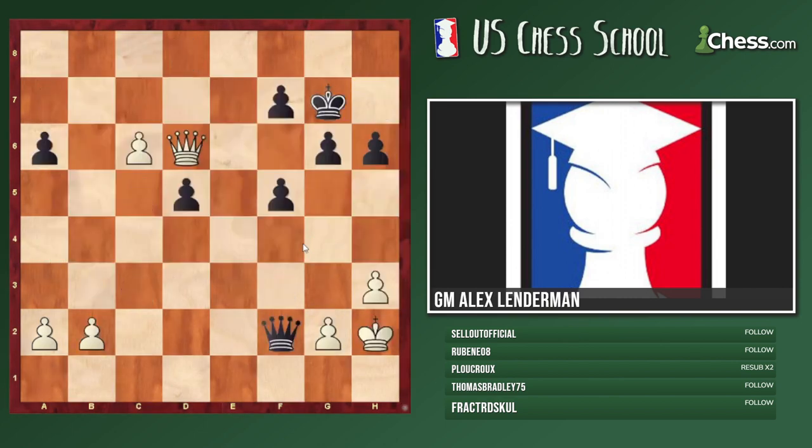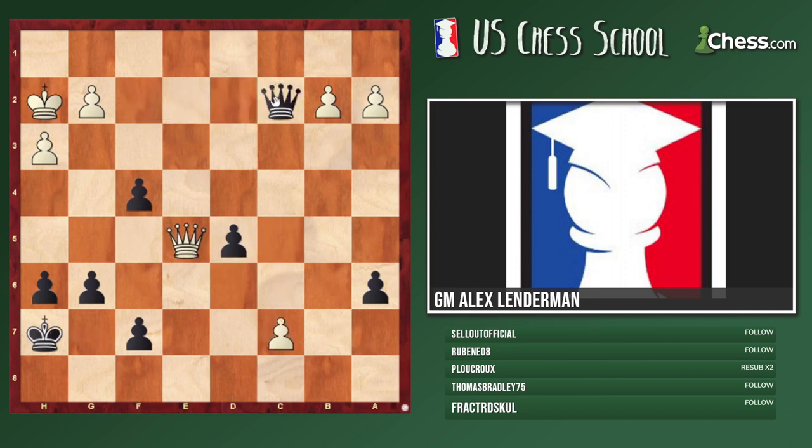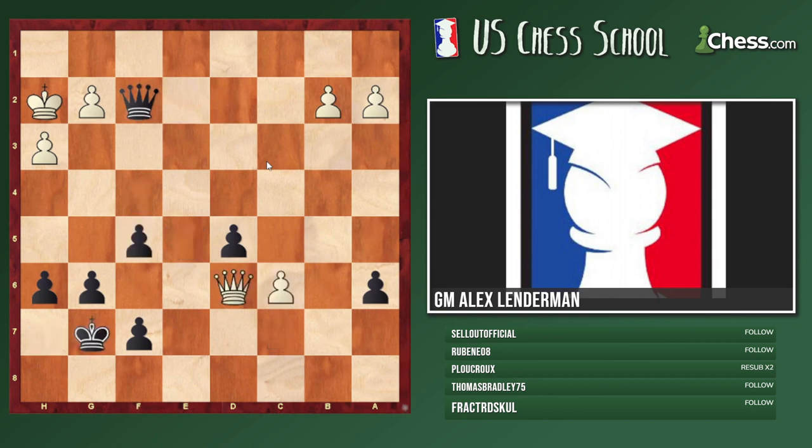You see how much calculation there is in queen endgames. Black to play — what should we do? f4 is tempting but f4 loses because we go Queen e5 check followed by c7, then Queen c2, we go here and we cover the e1 square. So f4 loses — tempting move but it loses.